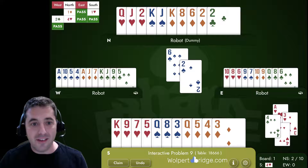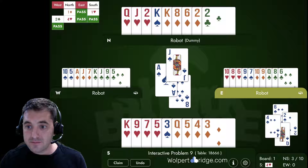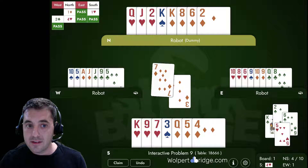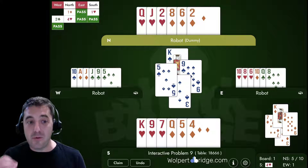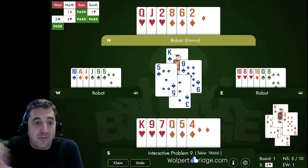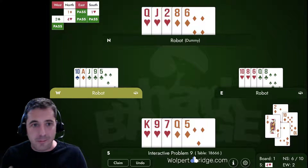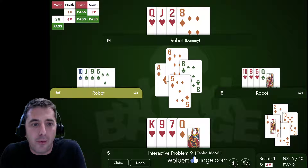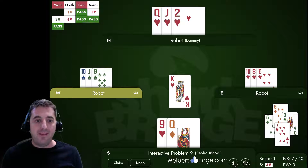So the winning line of play: knock out the ace of spades. Say they duck — we knock out the spade again, they win the ace, play back the king of clubs, and we ruff. Now we play a diamond up to the king, then we cash the king of spades because we don't want them getting a spade ruff. We know East — the hand with all the trumps — still has spades. Now we give them a diamond and there's nothing they can do. If they play back a club, we've got trumps in both hands, throw a diamond, and the hand is over.